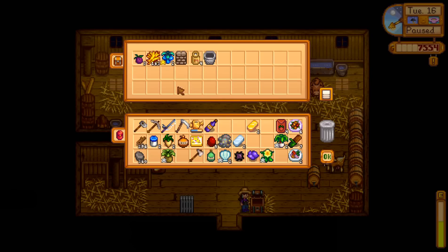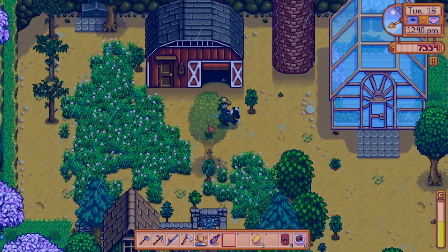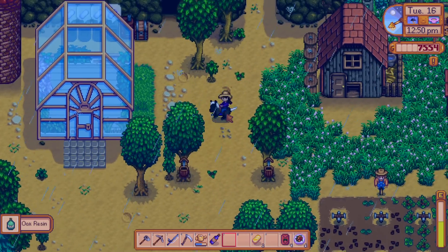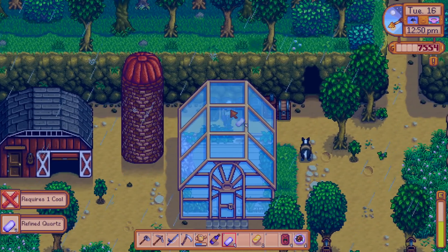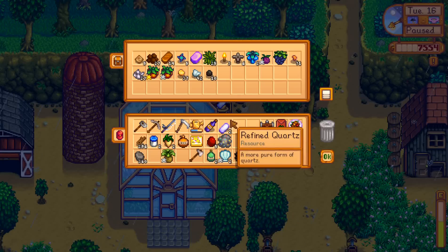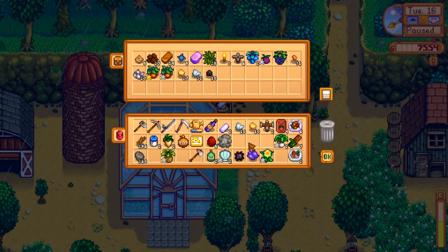Oh, and I need to put something in my keg — crystal fruit, I guess. I'm actually running out of fruits and vegetables to pickle and turn into things. My little charcoal doodads are done — some refined quartz. Now I can make two quality sprinklers. And now I just need to get the iron ore and the gold going, which is going to take a little while.